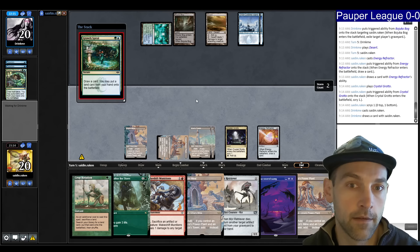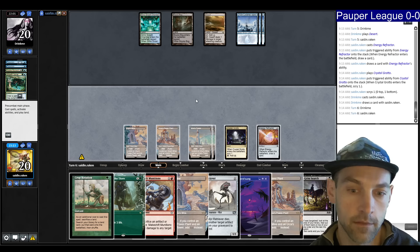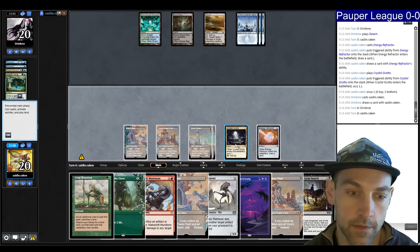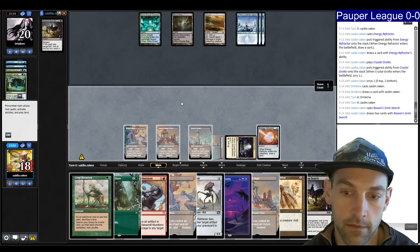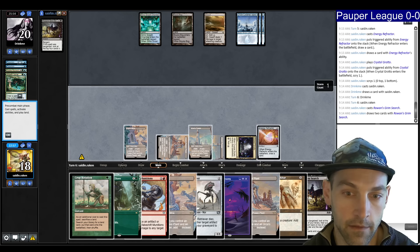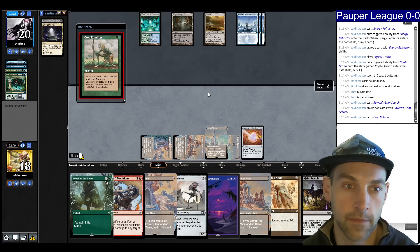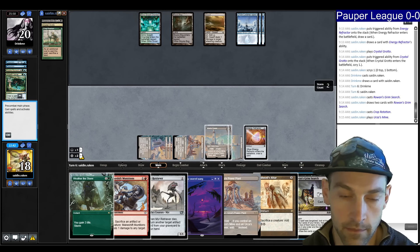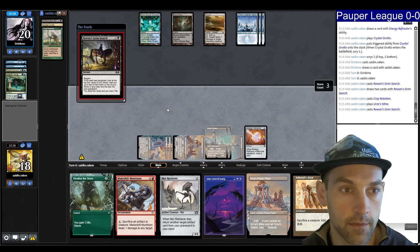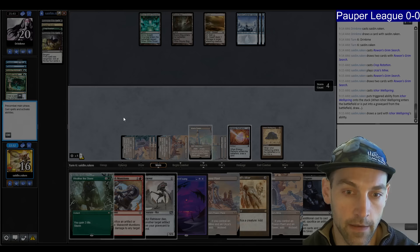They Growth Spiral. Let's just cast the Grim Search. I don't necessarily want to shuffle when I bottomed the land previously. Let's play another Grim Search. I'll crop first — crop this, grab a tower, putting the mine back into the deck but at least having more mana. Play another mine and draw some cards. Find a Wellspring. I'm building a storm count for them, which I don't like. Pass the turn, discard the Swamp — with the Refractor out this is already effectively a Swamp.